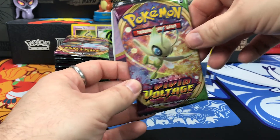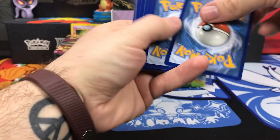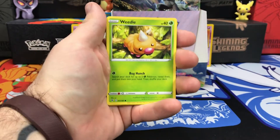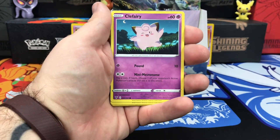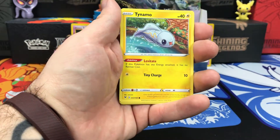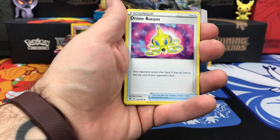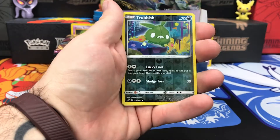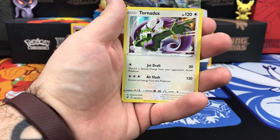Starting off with our Celebi artwork pack. We have Weedle, Drilbur, Clefairy — I don't think I've seen this one yet, that's super cute — Whalmer, Tynemo, Water Energy, Drone Rotom, Swoobat, Excadrill. Reverse Holo is Izzy Trobish, and on the end we have Tornadus Holo Rare.